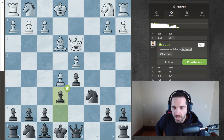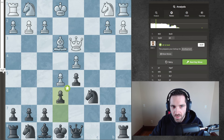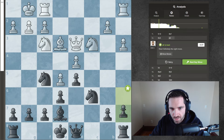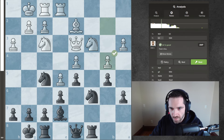I didn't mean this is bad for white. So when I was saying this is not good, it's more so that as white you want to have an advantage out of the opening. And as you can see, it's basically equal. So white, by doing these couple of moves, has allowed black to equalize out of the opening, which is not what you want for white. You want to be slightly better, and basically we have zeros here.